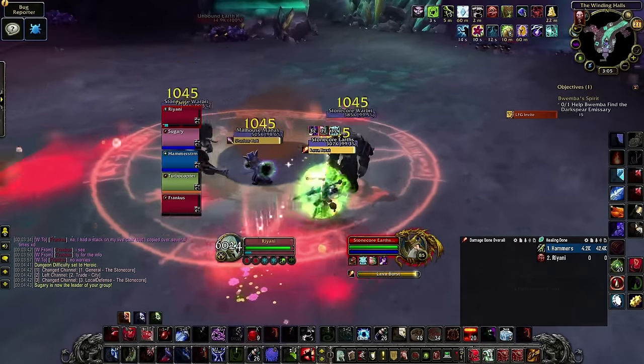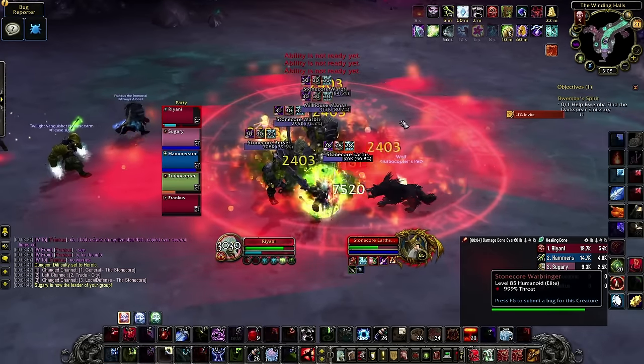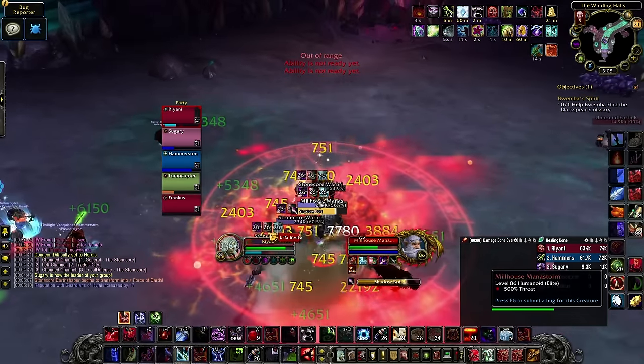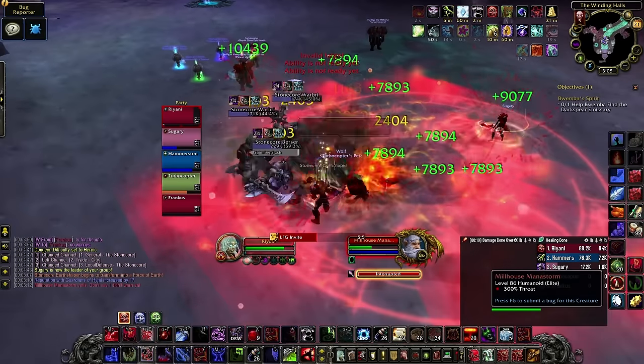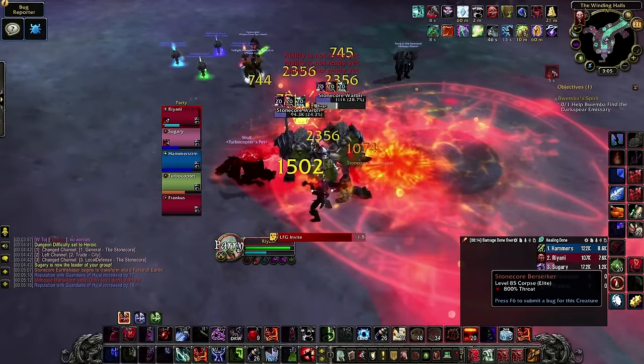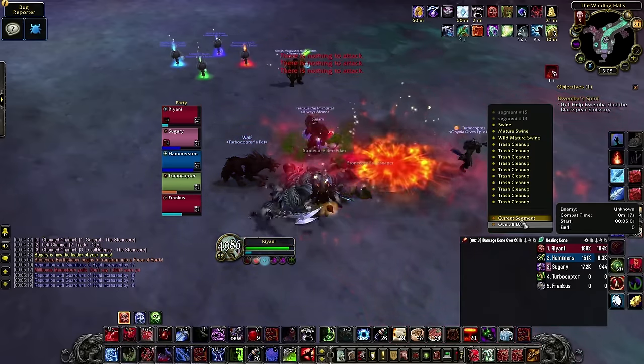Cataclysm changes the way we gear drastically from previous iterations of the classic expansions. Knowing how to optimize your gear to fit your needs becomes all the more important. With the addition of mastery and the ability to reforge, the selection of gear we have on our hands is larger than ever before, and having to balance our stats with reforges adds another layer of complexity.